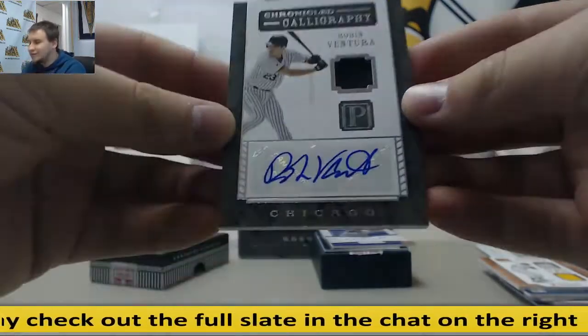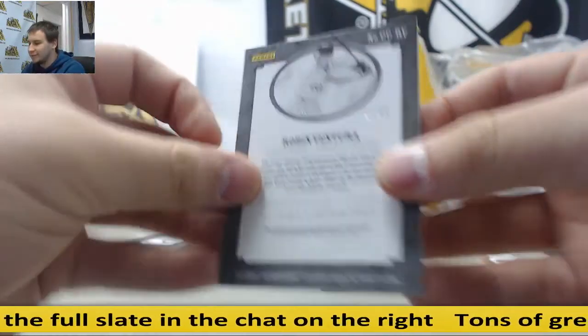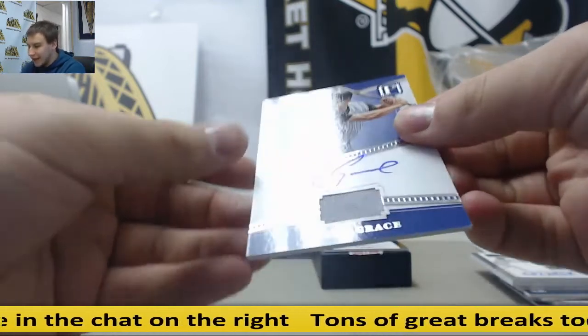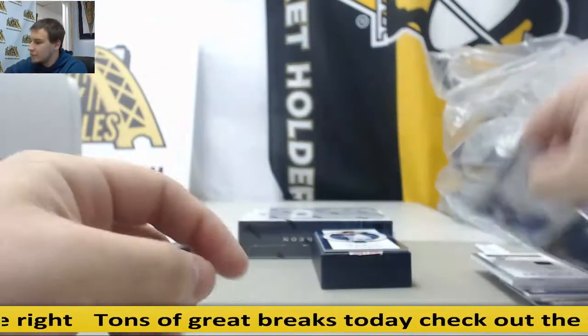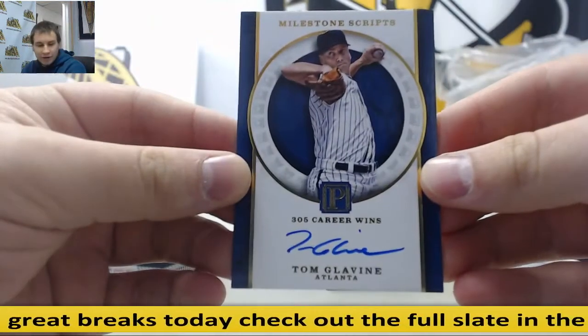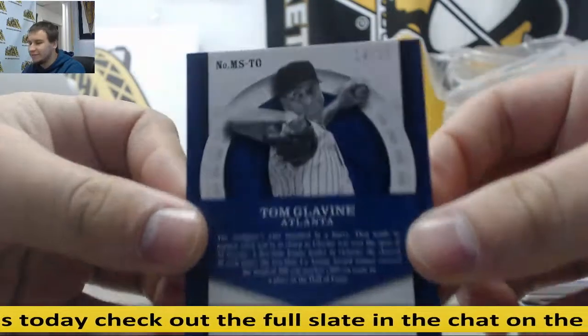Jersey Auto for the White Sox, Robin Ventura, to 49. For the Diamondbacks, Mark Grace, Jersey Auto, to 99. And for the Braves, Tom Glavine, Gold Parallel Autograph, 14 of 15.